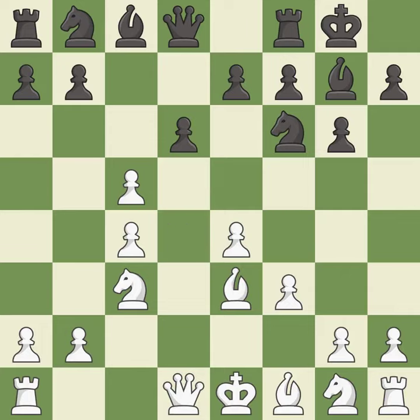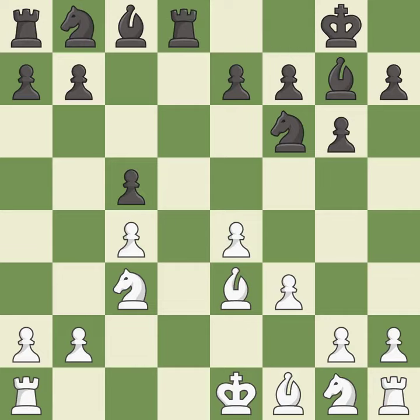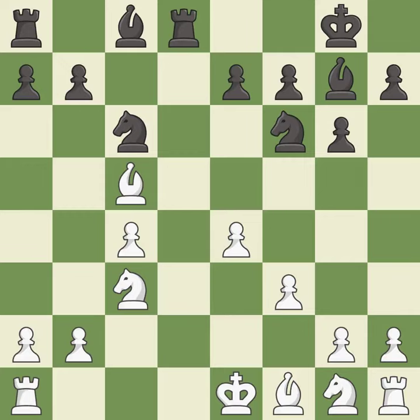Dxc5 captures a pawn and releases tension in the center. Dxc5 recaptures a pawn and opens the possibility for a queen trade. Qxd8 exchanges queens and forces an endgame. Recaptures. This defends the attacked pawn. This develops a knight off its starting square, getting it into the action. It is the last book move.